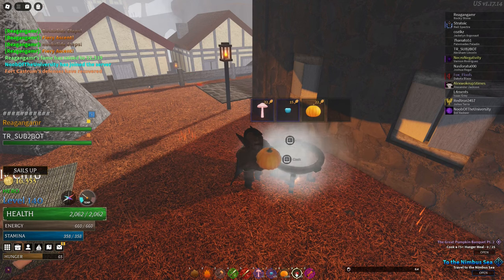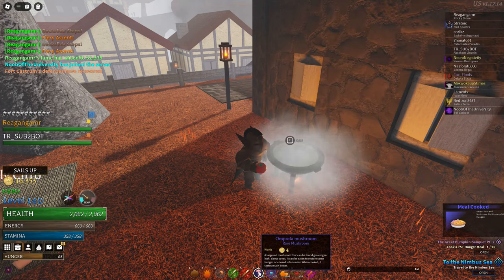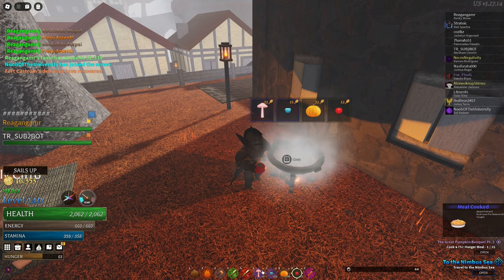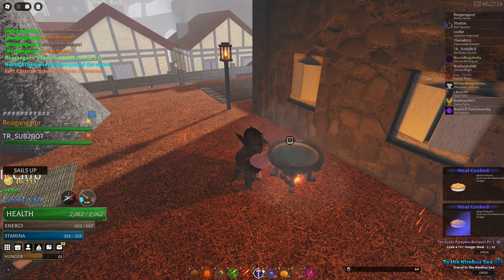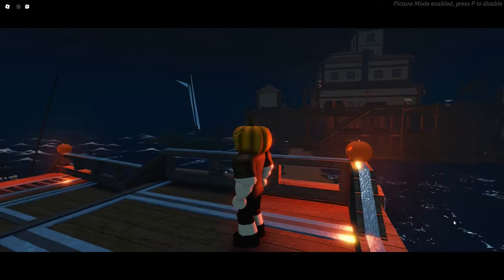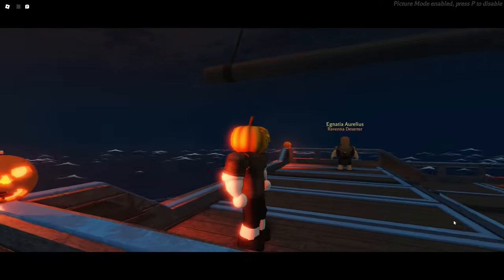The second and final quest is to cook 25 meals that give 75 or more hunger. This may take a bit if you don't have the resources, but that's unlikely since you just collected 100 pumpkins. Completing the quest gives the yellow hallowed tree, which can also be re-dyed.